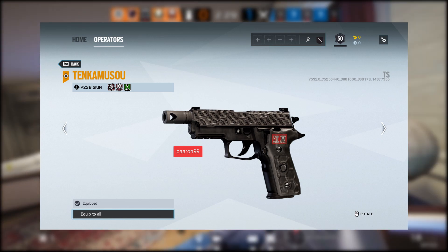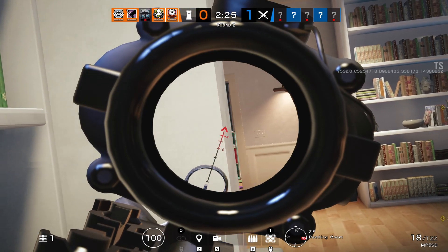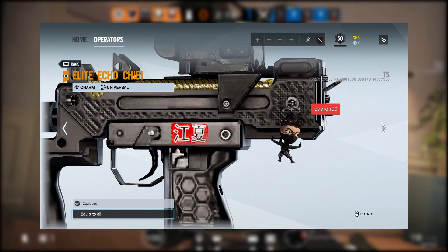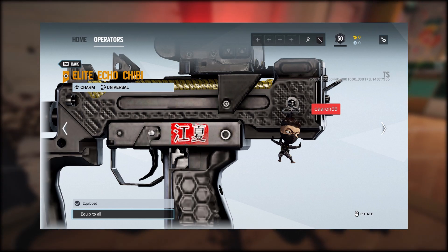It looks really good on high quality — really looks like some carbon fiber. For Echo's charm, it looks like we're going to get a little ninja-looking guy, probably a mini Echo. I actually like this charm a lot — it looks literally just like a ninja, which is cool.